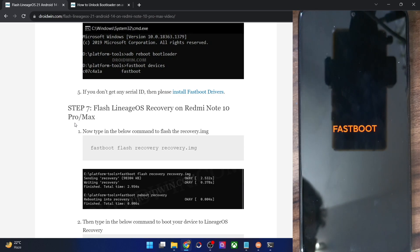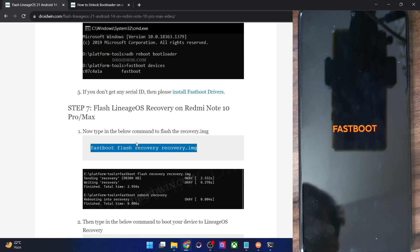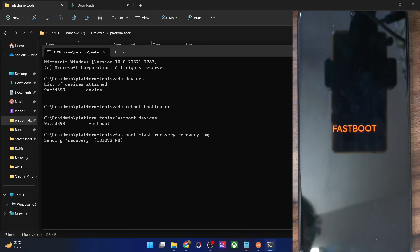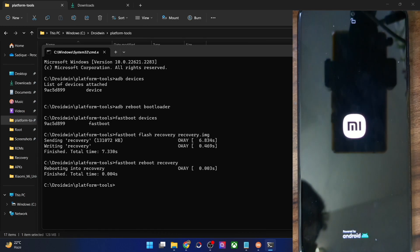Since the phone has a recovery partition, we can directly flash the recovery file — the LineageOS recovery — to that partition. Make sure the file is named 'recovery.img' and is inside the Platform Tools folder. Copy and paste the flash command into the CMD window. The recovery will be flashed in about 8 to 10 seconds.